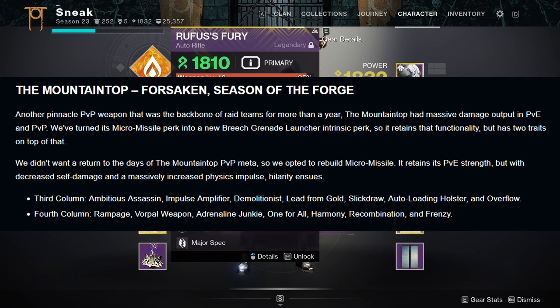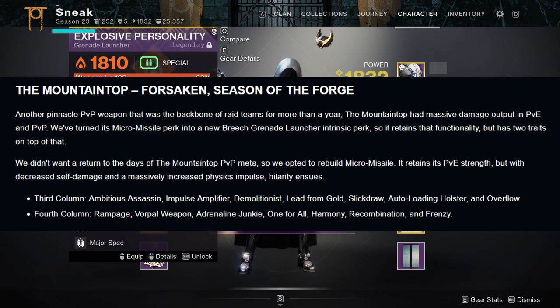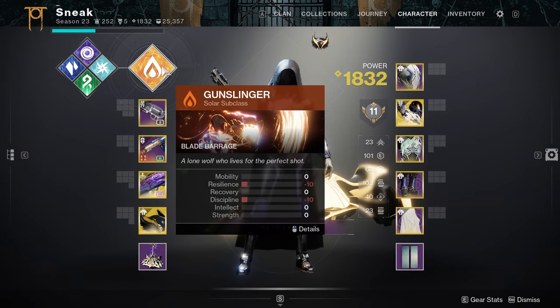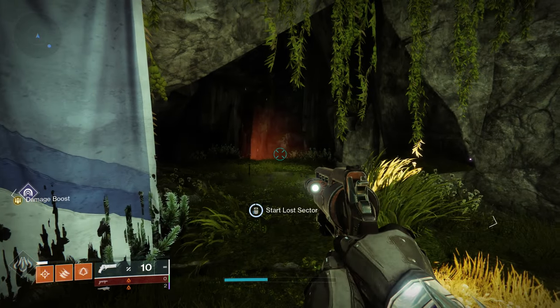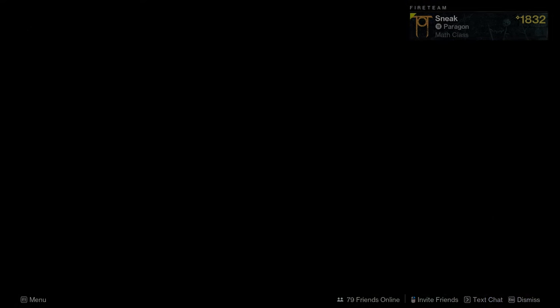What immediately sticks out in column four is Recombination — you'll have an elemental weapon in your energy slot, stack up kills from that, get Recombination to 10, then fire Mountaintop. That probably piques my interest the most. Aside from Recombination, your best bet is probably Frenzy or Adrenaline Junkie. I just don't see Rampage, Harmony, or One for All having any use. Vorpal's alright but worse as a damage perk than the other two.